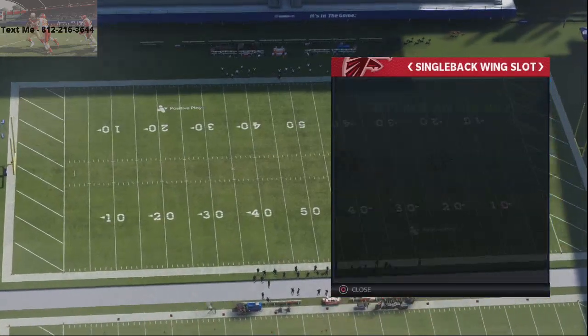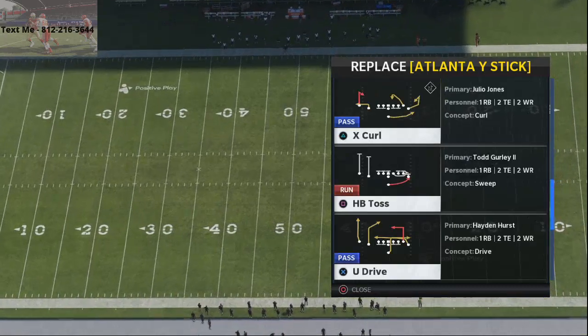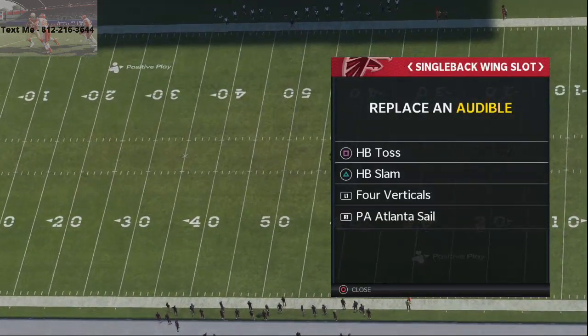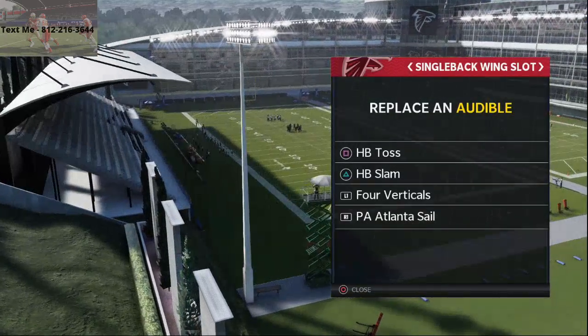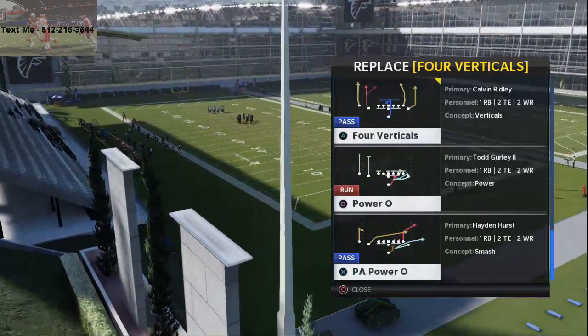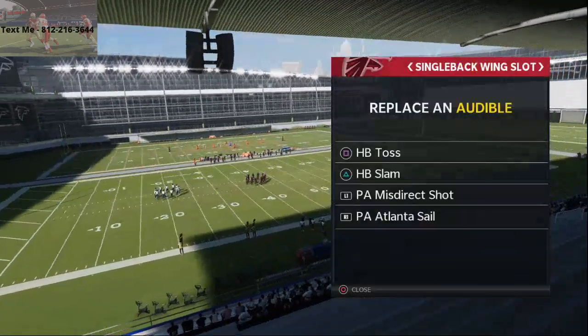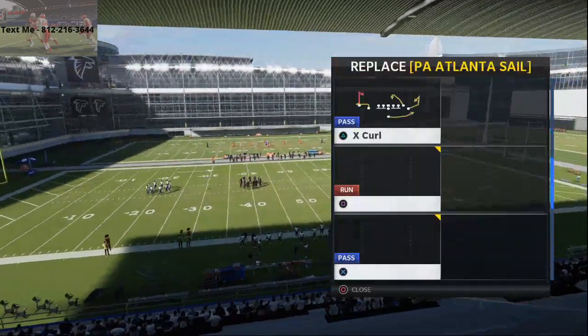Wing slot is going to be a little bit more where we're going to really focus on running the ball. We're going to set the HP toss, the HP slam, and I love the slot cross from here. We also have the power O, which is really good, but I like PA misdirection shot — and then there's this slot cross play as well.